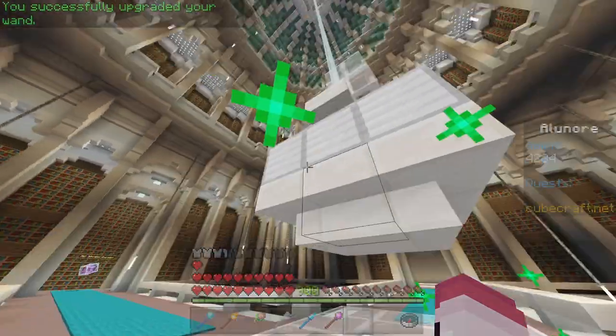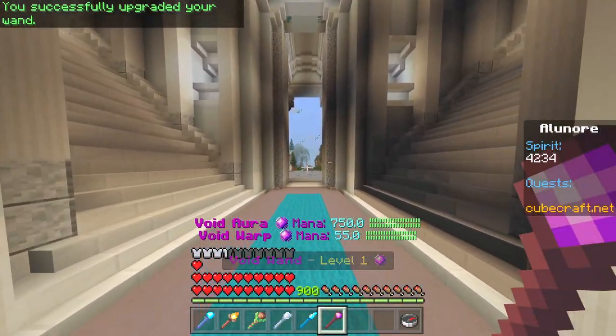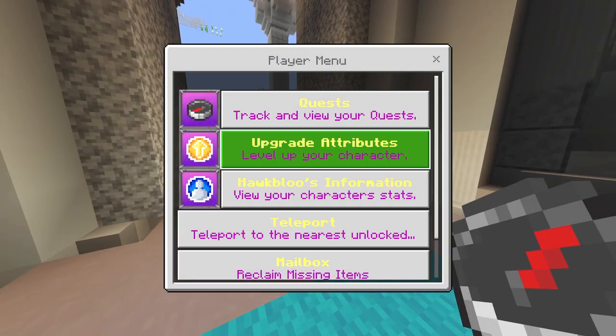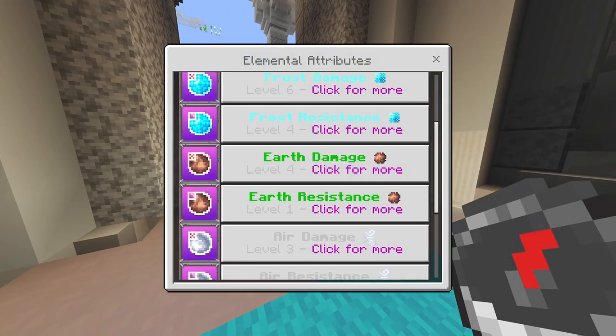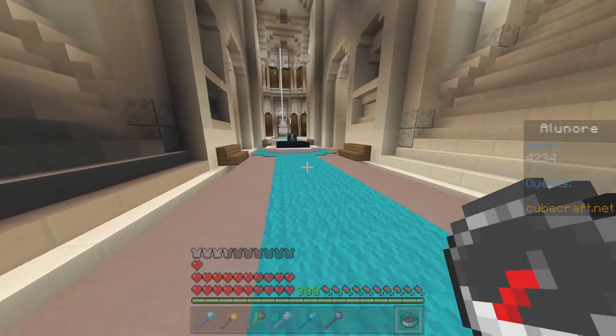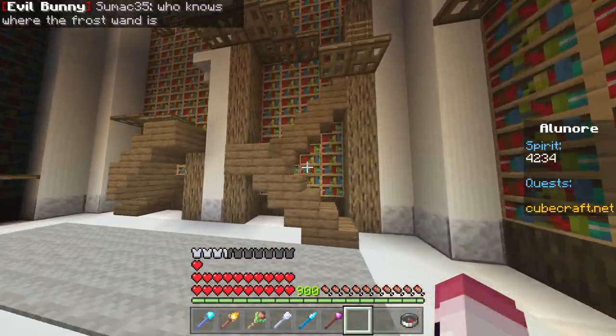Upgrade your air material here. Upgrade my Air Wand. Now it's level 11. Void Wand — I am pretty sure you cannot upgrade it. I have tried everything. It's not even in your attributes for Elemental, so I don't think you can upgrade it as of yet. As of August 21st, 2021, I don't think you can upgrade it.